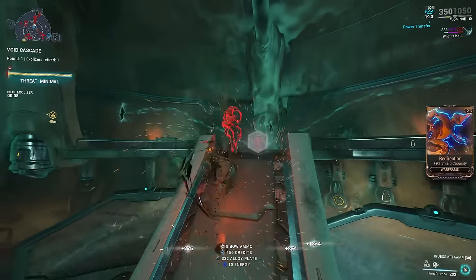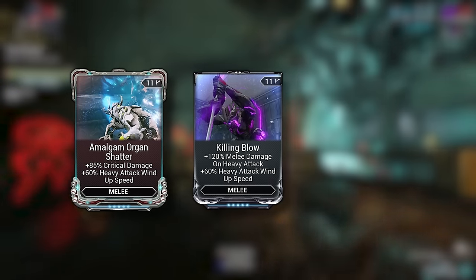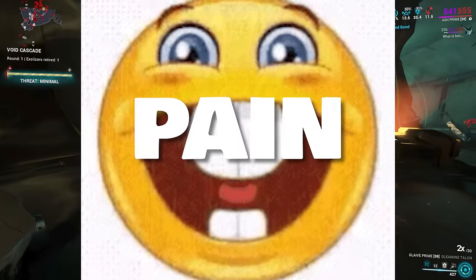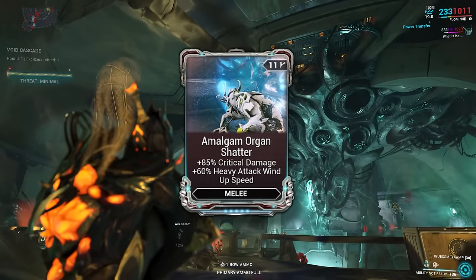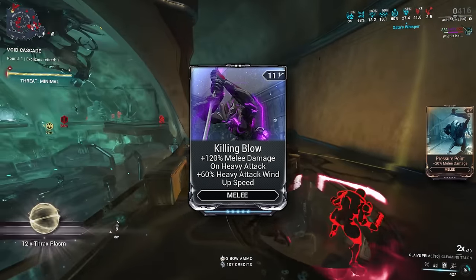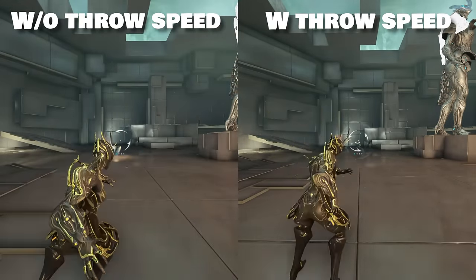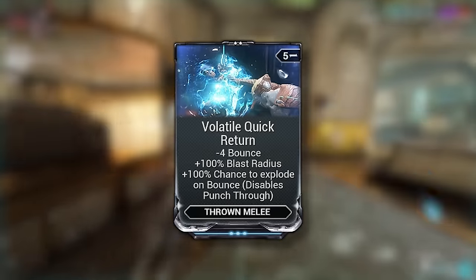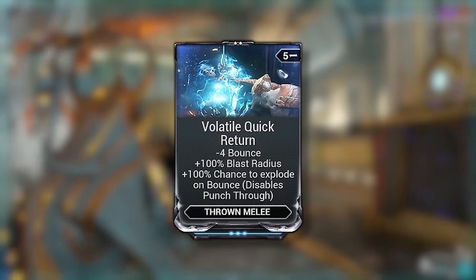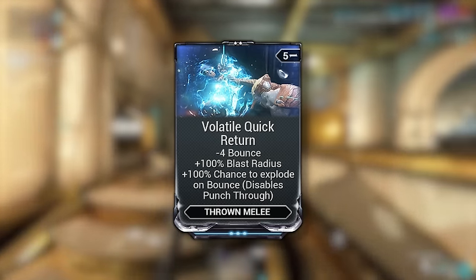When it comes to Glaives, there are three extremely important mods: Amalgam Organ Shatter, Killing Blow, and Volatile Quick Return. Amalgam Organ Shatter is obtained through the Thermia Fracture event, but it gives you 65% Heavy Attack Wind-Up Speed. Killing Blow increases your Heavy Attack Damage and also increases your Wind-Up Speed. The Glaive Wind-Up Speed is affected by Heavy Attack Wind-Up Speed — here is a side-by-side comparison. Volatile Quick Return is quite an important mod. What it does is reduce the amount of bounces, increase the blast radius of the explosion, and give you a 100% chance to explode on bounce while removing punch through.